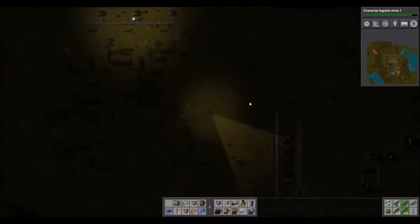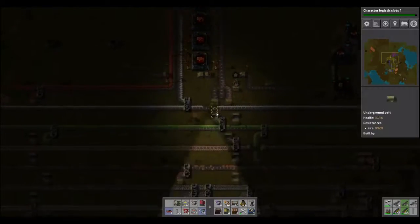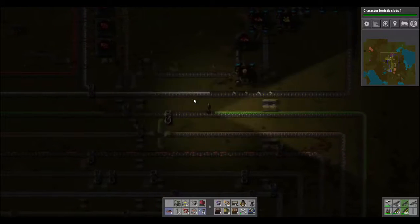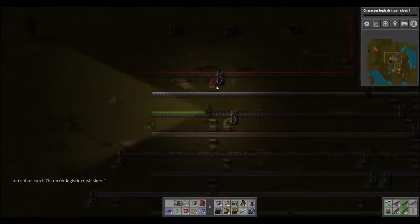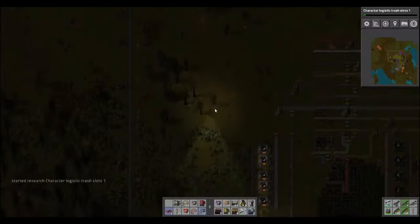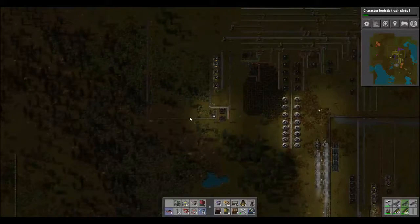We ran out of green circuit boards. I'm going to grab more — it'll stack to 200. Next research: logistic system. That's going to require the next science pack, so we can't do that one just yet. Logistic trash slot — sure. I'm going to go drop this ammo off. Let's get that belt filled back up again.